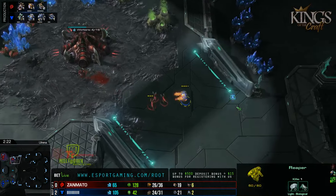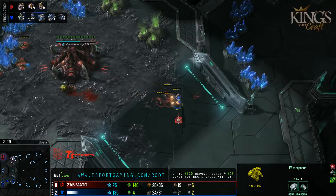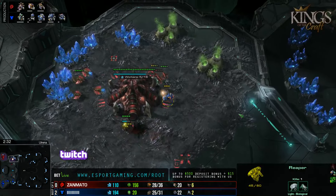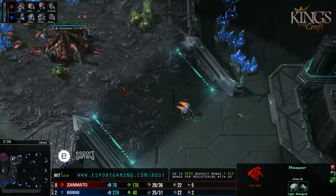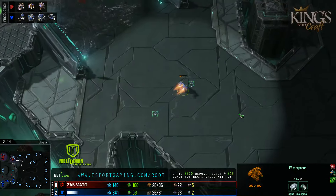We're most likely going to see five or so Roaches push with a couple of Ravagers being morphed in, just trying to pressure Ryung's natural base. A cute little build by Vortex here. He's already lost two Zerglings, but that's not too bad. The Queen should be popping up soon and that should put a stop to the Reaper's aggression.